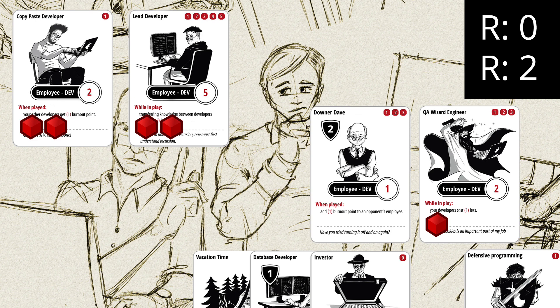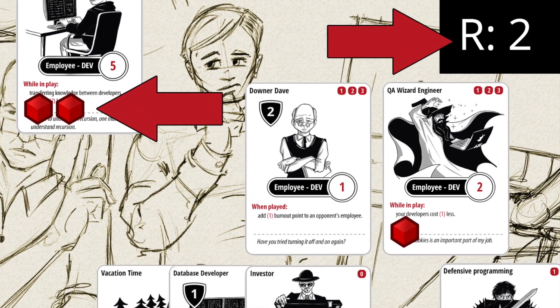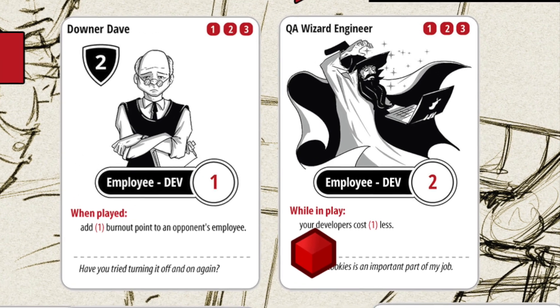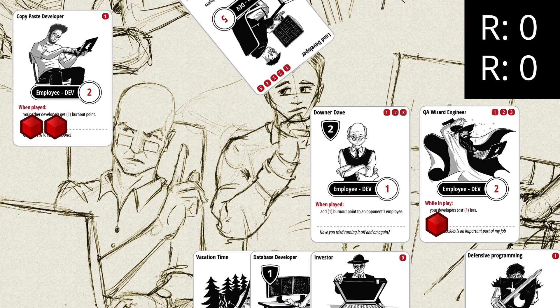Now we think about playing Downer Dave. It looks like a great play because he could give our opponent's lead developer the third burnout point to make him leave play. We only have 2 resource points, and Downer Dave normally costs 3, but we have QA Wizard Engineer in play whose while-in-play effect makes our developers cost 1 less. So we can play Downer Dave for 2 resources instead of 3. The when-played effect gives one of our opponent's employees 1 extra burnout point — we use it to give the lead developer his third burnout point, making him leave play and return to the bottom of the deck.